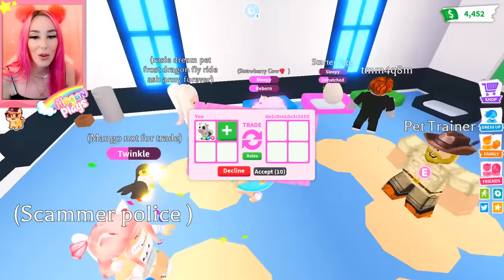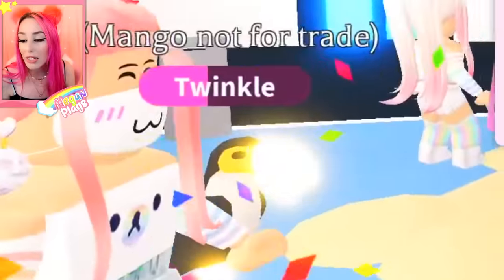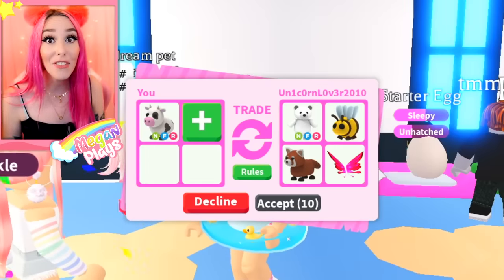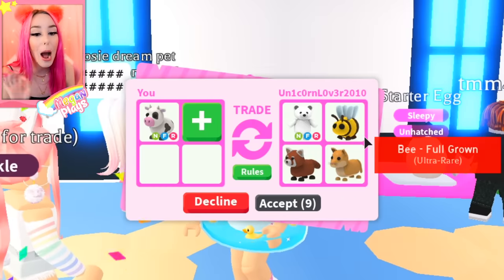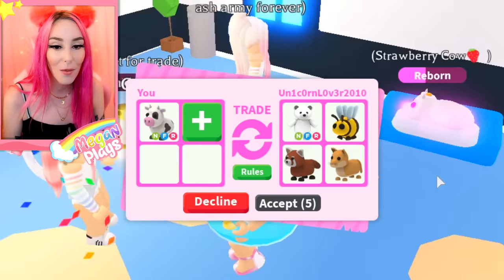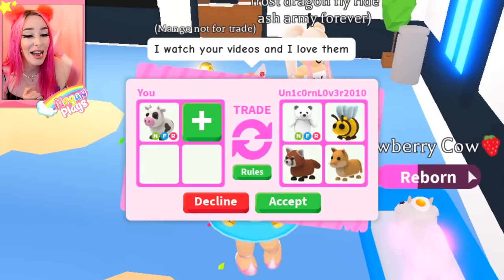Got a unicorn lover out here. Let's go ahead and put our strawberry cow in and see what the trade is looking like. Guys, look — a neon toucan, mango not for trade. Whoa — neon flyable rideable! Oh my goodness — a neon flyable rideable polar bear, a bee, a puma, and a red panda. That's a lot. Wow. I'm not sure if I can give up my neon cow, guys.